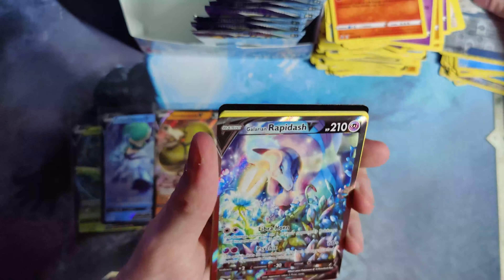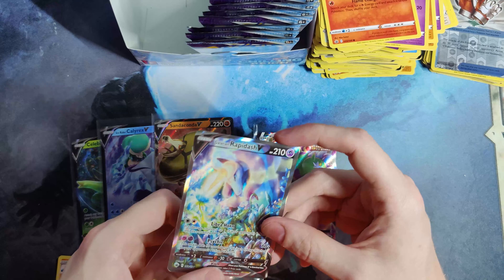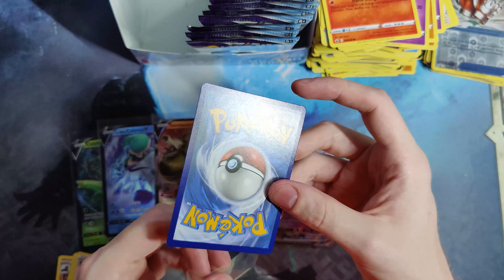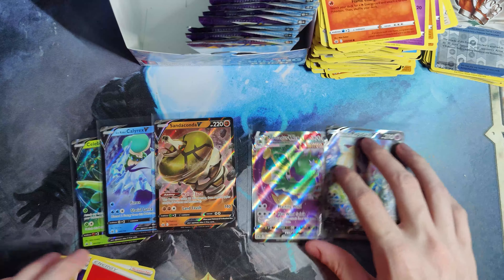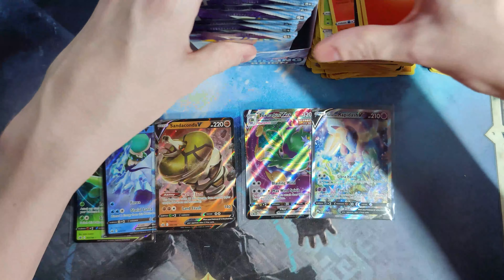Let's go — finally we get rewarded! Nice looking Galarian Rapidash alt art there. Aside from the birds, this might have been one of the ones I most wanted to pull. Really beautiful. Print quality is perfect, so that's good. I'm glad they at least got the print quality good on the full arts and stuff, since the holos are all horrendous print quality.